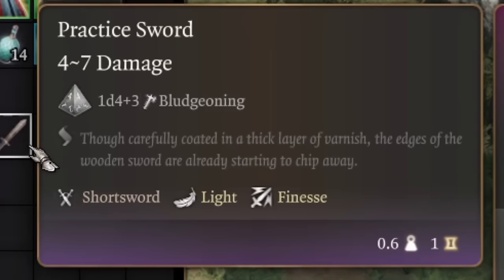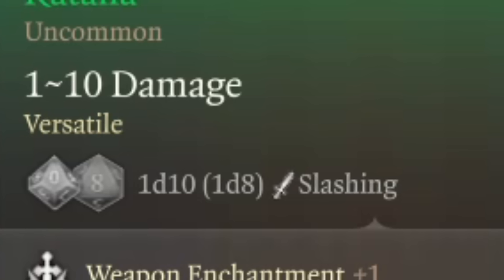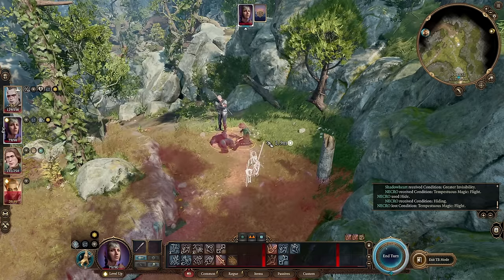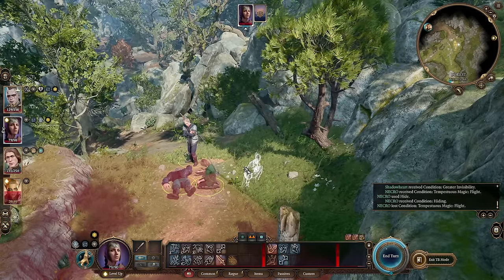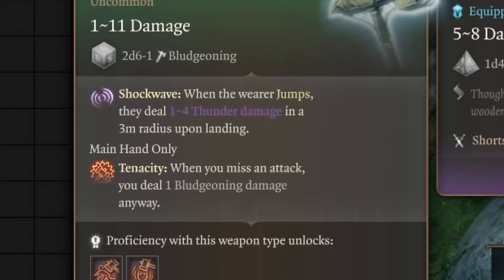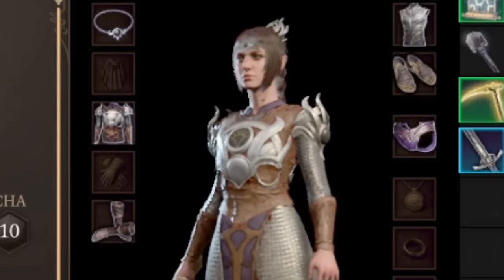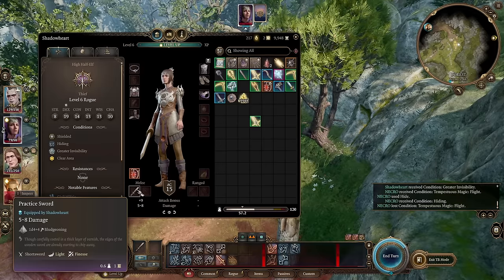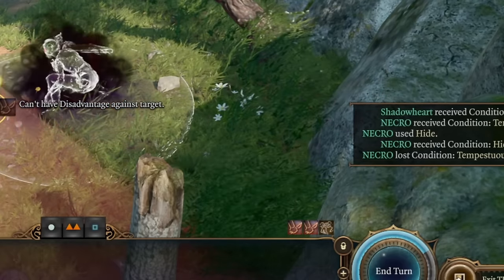The coolest part about this Practice Sword is that it deals bludgeoning damage. If you play someone like a rogue who needs to do sneak attacks with a dagger, most weapons give piercing or slashing damage. But when you fight constructs, golems, robots and similar enemies, you need bludgeoning damage — from hammers, maces, morning stars and similar weapons. The Practice Sword is the only weapon that can use sneak attack and deal bludgeoning damage, letting you attack with advantage for incredible bludgeoning sneak attack damage.